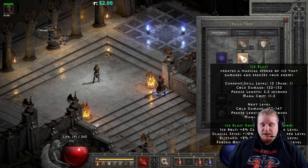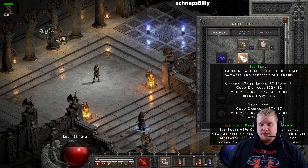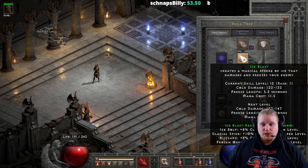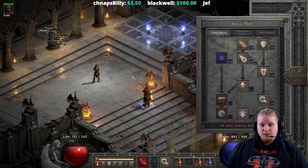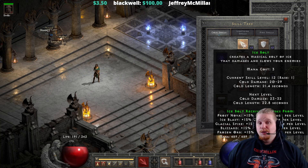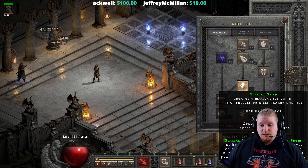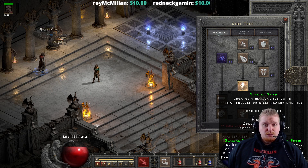Ice Blast is the middle of the line as far as the Sorceress Cold spells go, and it does have its own specific benefits. Ice Bolt is the low mana cost option. Glacial Spike is the AoE option that comes with a 2.6 yard radial effect, and it does more damage than Ice Blast in groups, but less damage than Ice Blast single target.